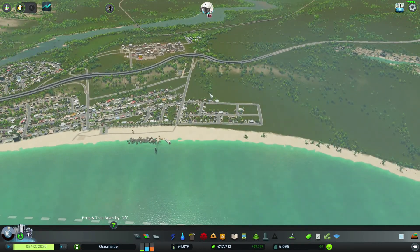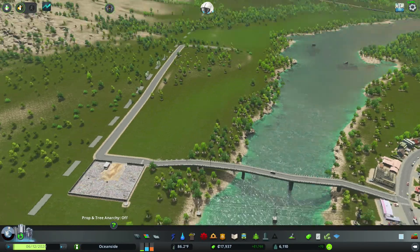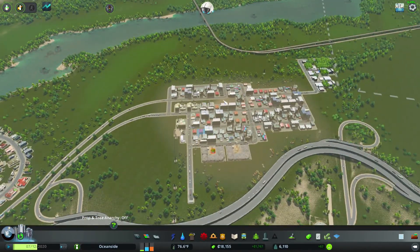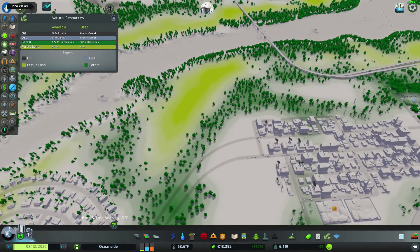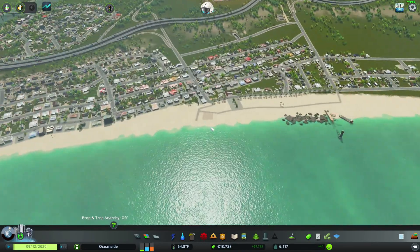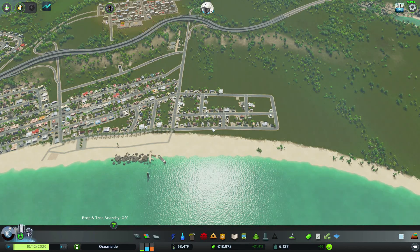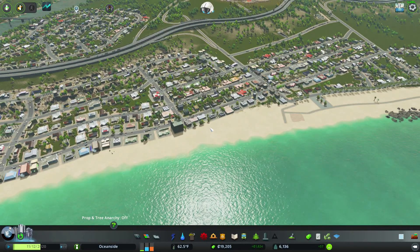Hey everybody, welcome back to this episode of Cities Skylines. We are picking up where we left off - last time we built an extra little bridge and we're going to build out some farmland and expand the industrial area a little bit more. There's not much on the agenda for today, but we're going to try to pump a lot of stuff out, hit at least two more towns, hopefully get to the small city and maybe even the big city. Let's continue - sorry about that, my recording software wants to update.